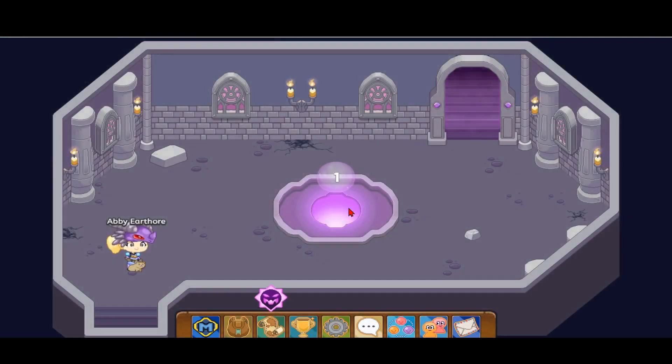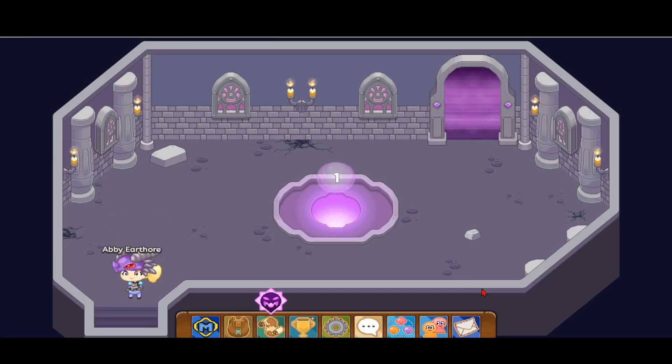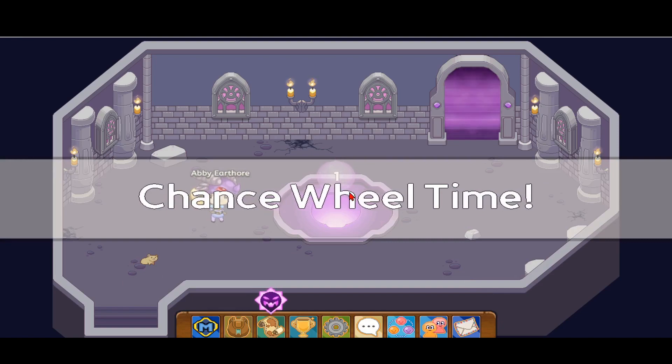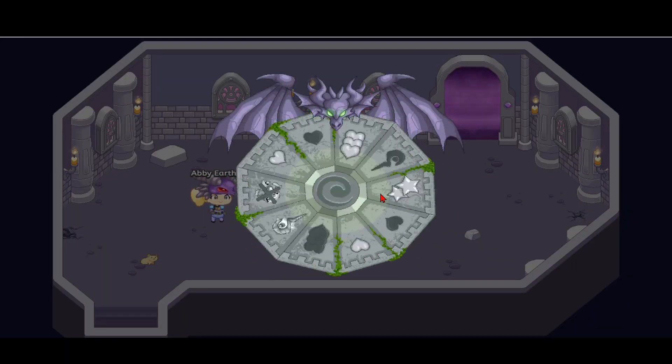We want to start climbing from floor one. We can't climb out, so we want to stay. We're going to click on the bubble in the middle so we can spin the wheel over here.